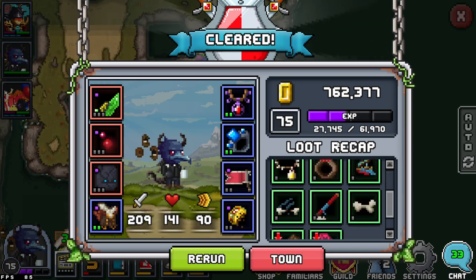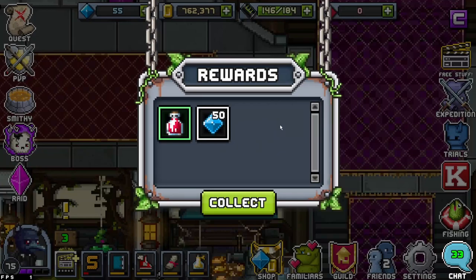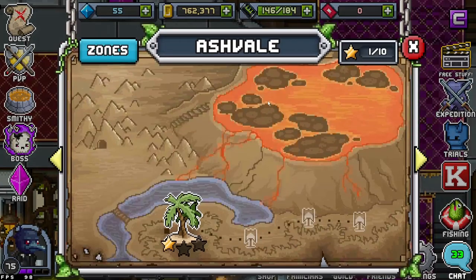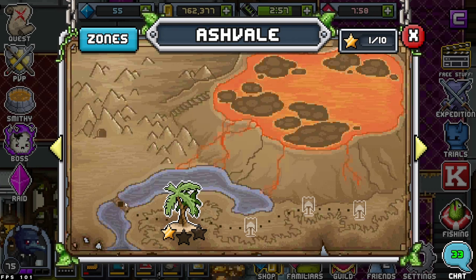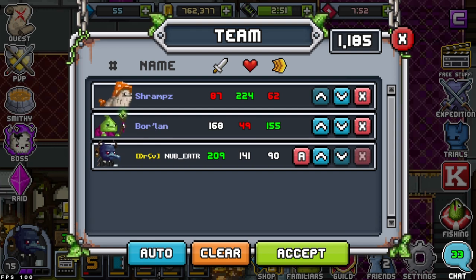Here's a loot recap — we didn't really get much, just some more commons. Let's go to the first flag of the new area. When I start these I like to put Borland in the middle — I know I sound like a broken record but it's the safest way. Have a tank up front, another tank or bait in the back. At this point in the game baits aren't really a thing, and your DPS slash healer in the middle.